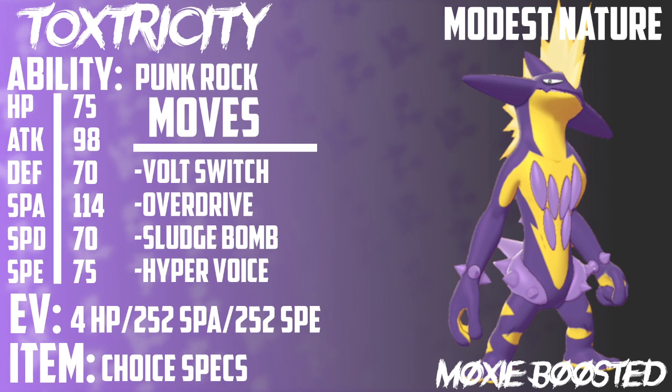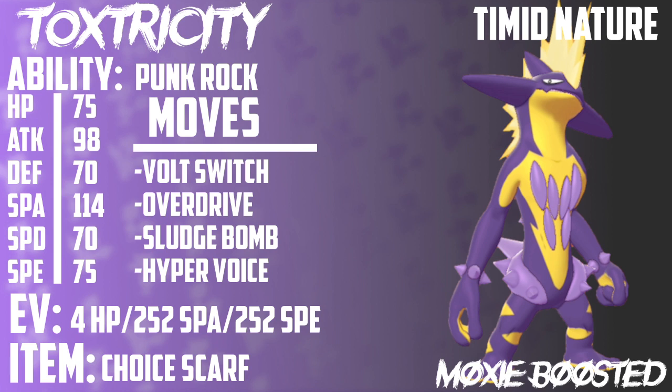The final set I have for you guys today is a variant of the Choice Specs set — it's the Choice Scarf set. It's essentially identical, except we're running max speed with a Timid Nature and Choice Scarf. The reason you might want to use this is because Toxtricity has pretty middling speed. There are definitely some Pokemon that Toxtricity has no chance of outspeeding — Dragapult is going to be an issue, and Gyarados naturally outspeeds it with a Jolly nature, as Gyarados has 81 base speed where Toxtricity has 75. Just being able to go for a move right off the bat without needing to set up a Shift Gear is really cool, and getting a Volt Switch over and over again, pivoting in and out, is going to be really useful.